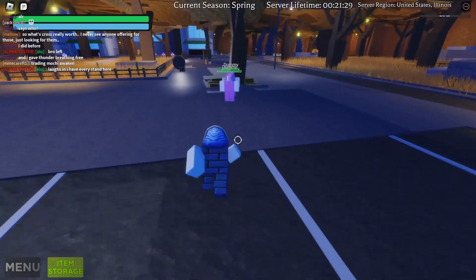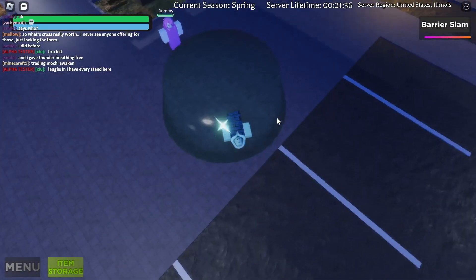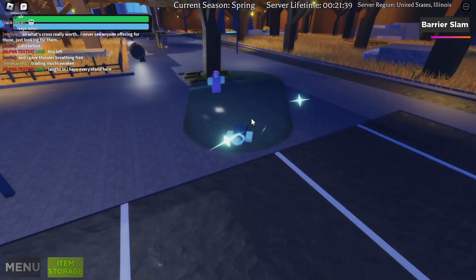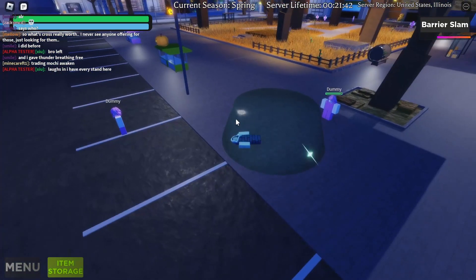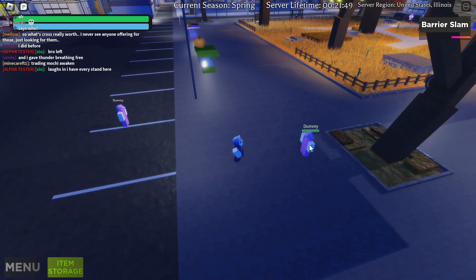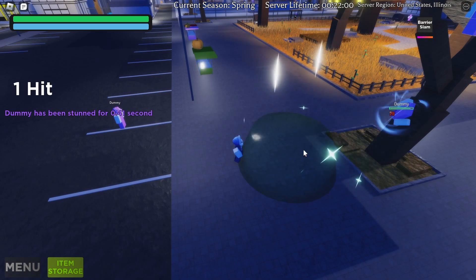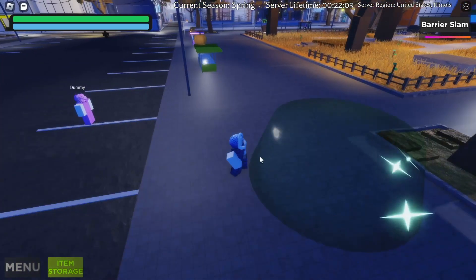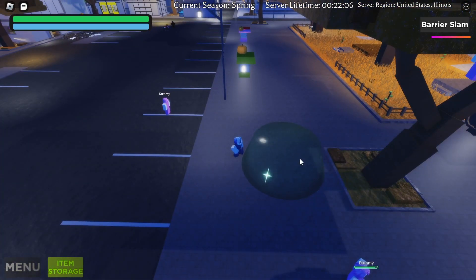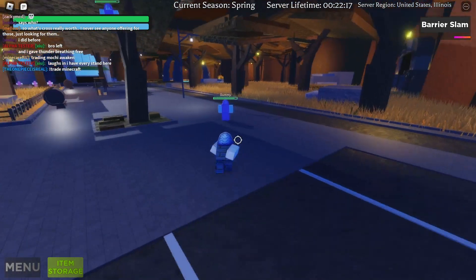The next move is the barrier slam. You left-click to create a barrier, then click R. As you can see, this is what it looks like — it's ranged. It's a little broken because sometimes I end up getting smashed instead of the enemy. Let's do that one more time: click, then R — barrier slam! I wish there was more distance between me and the barrier so I don't get stuck underneath it.